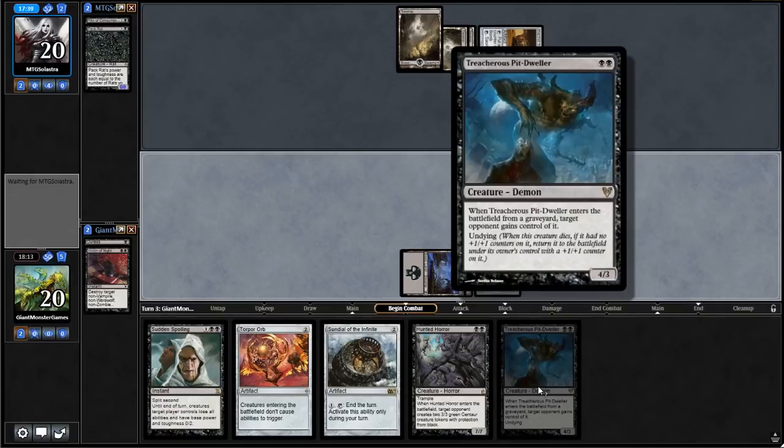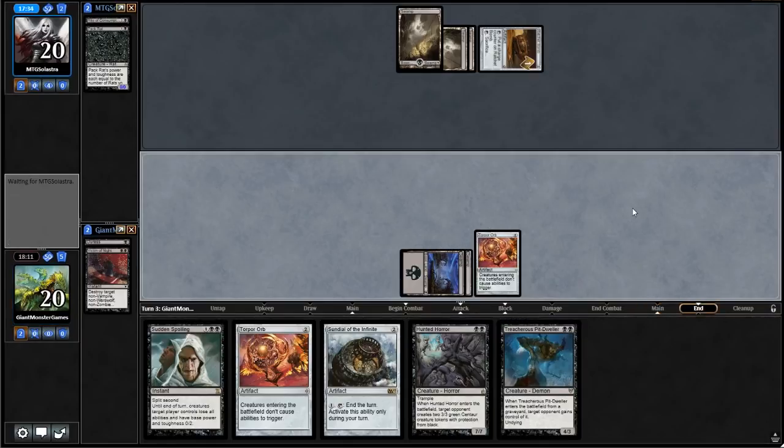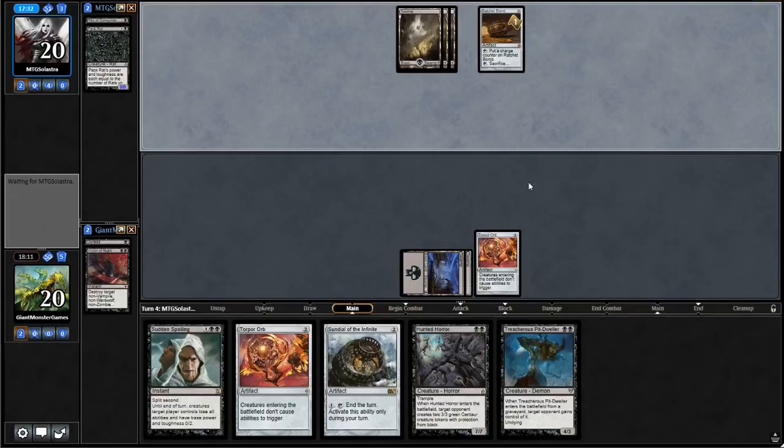The nice thing is Undying actually triggers off your creature dying, not off entering the battlefield — so it still gets a +1/+1 counter. Super fun. Going to our opponent's turn and then we'll go to our turn after that. He's probably going to crank up Ratchet Bomb — so basically next turn he'll probably try to dump Torpor Orb.